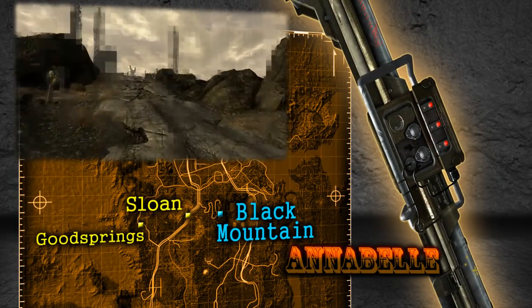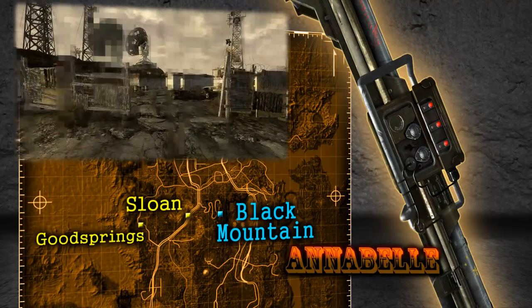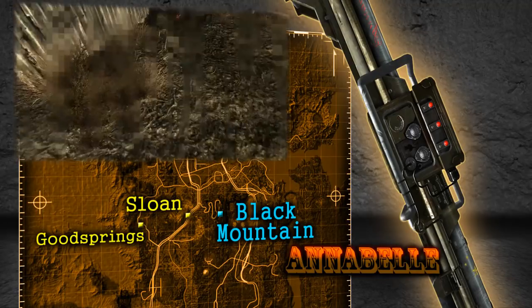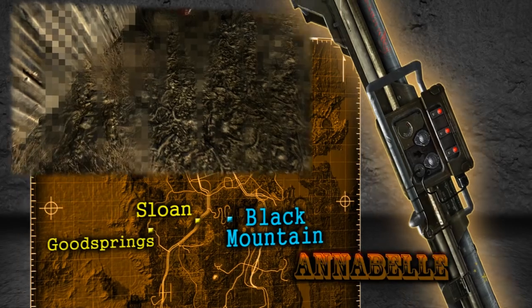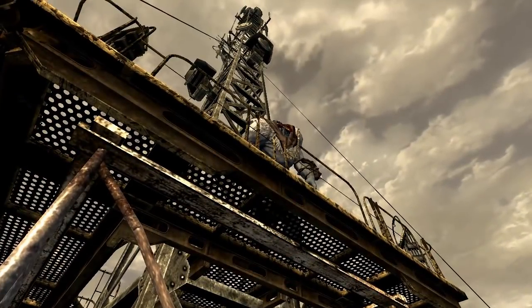If you're interested in this weapon, it can be found on a Nightkin sniper at Black Mountain. Black Mountain is located almost directly east of Goodsprings, not too far from Sloan and the Deathclaw-infested Quarry Junction. The Nightkin stands on a radio tower platform at the top of the mountain. To get Annabelle you simply need to kill the mutant and loot the weapon off of its body.